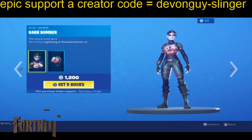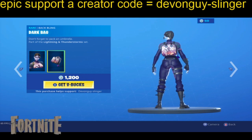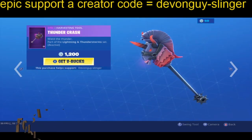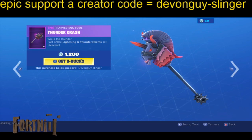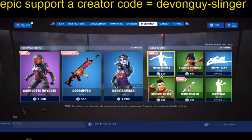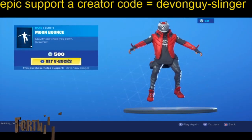Also the Dark Bomber — Dark Bomber comes with a Dark Bag. We have a Thunder Crash Harvesting Tool, and a new emote — this is Moon Bounce.